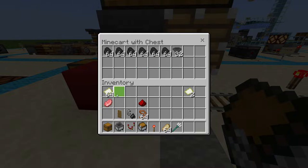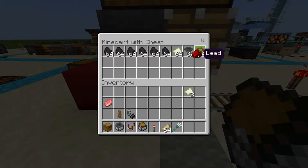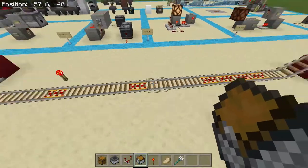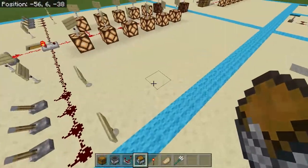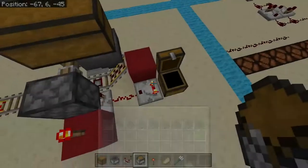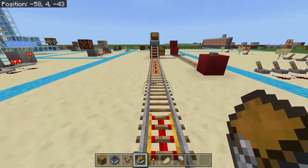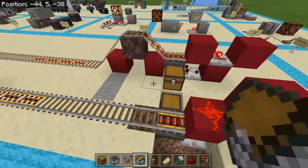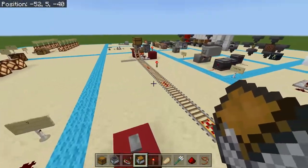So if I fill it up, what we have is seven full slots and half of the eighth. Let's go ahead and throw a little bit more in there. And there we go — once we got to the comparator level that matches greater than our comparator chest, it caused our system to take off. Now you can see my cart is having a little bit of trouble getting over this hill, and we'll cover some fixes for that in a second.